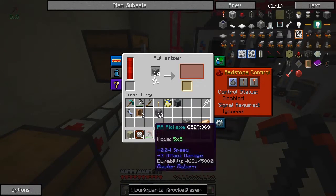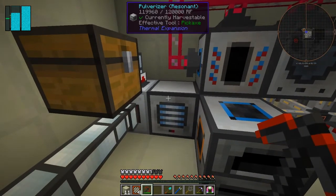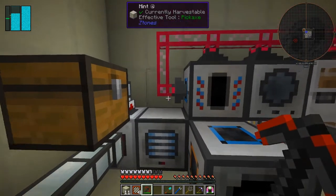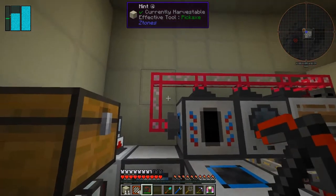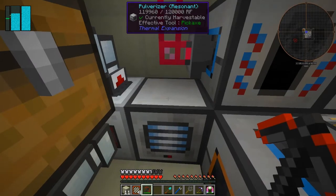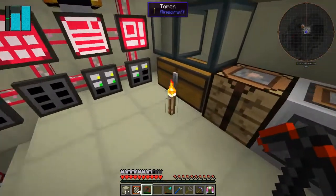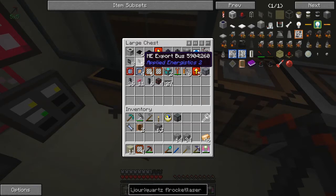Unfortunately I don't have any way of feeding this into here, and because this is Thermal Expansion I can't put it on the top. Actually I could - I can simply put an export node on there and put cobble into it. But we don't have any cobble in the system as such, but that isn't such a bad idea.